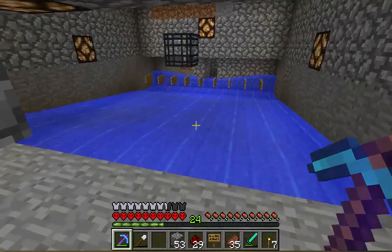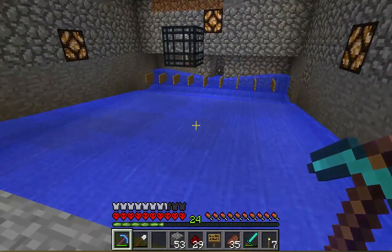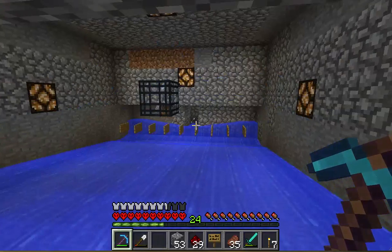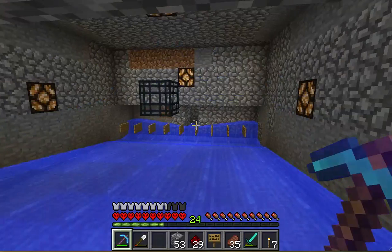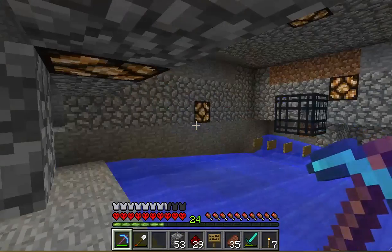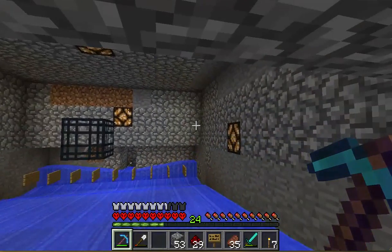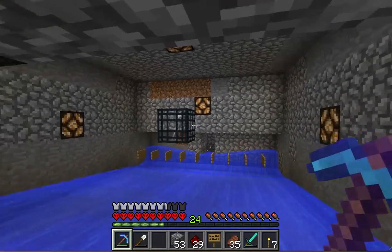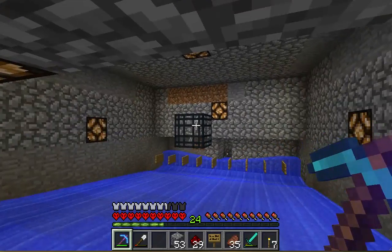Come down in here. I started some work on my spawner — I want to make it a bit of a trap. You can actually see an arrow floating down there. What we're looking at here is I had to widen it so that it was four away from the spawner in all four directions. I did that.